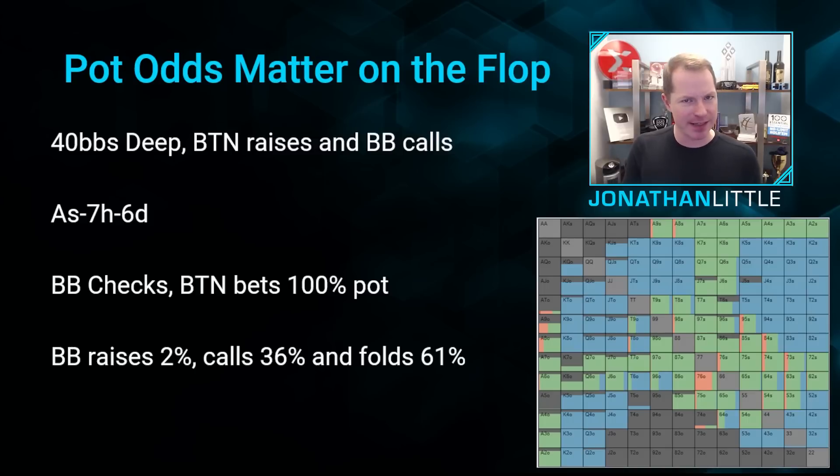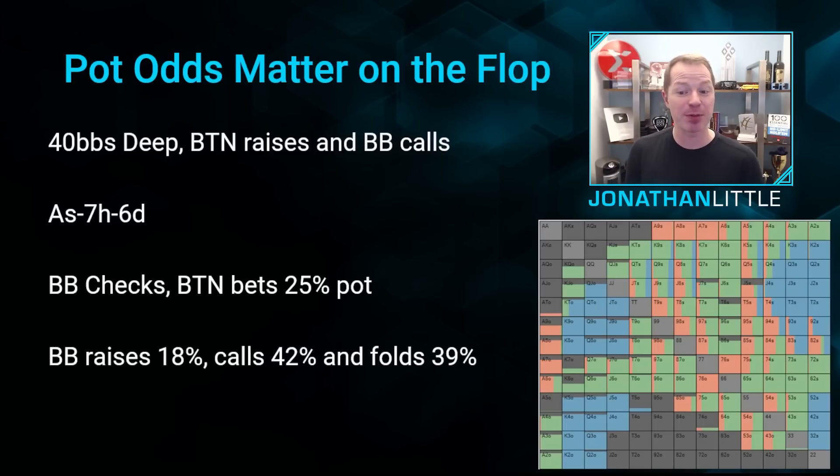However, what happens if instead of betting the size of the pot, your opponent bets smaller — say 25% pot? So if the pot was $30, instead of betting $30 they're now betting about $7.50. Well, now you should be continuing much wider. When you're facing a smaller bet on the flop, you should also be raising more often. So now instead of raising only 2% of hands, you're raising 18%. You're calling up to 42% and you're only folding 39%.